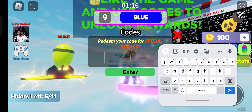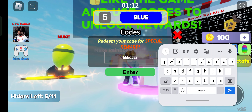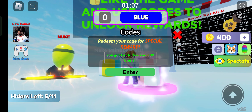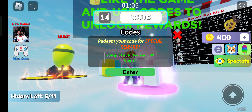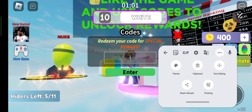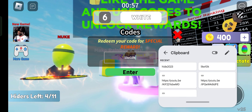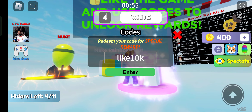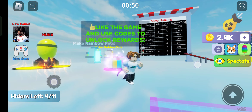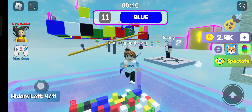Now I can use the code. I'm going to paste the first code here — hide2023. This is the first code. Whoa, I got a pet Rubik and 300 coins! Now I have another code. That one is like 10k, so let me use this one. Whoa, I got 2000 coins — that's nice! So we have two codes.